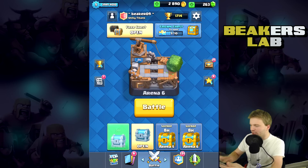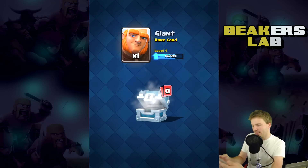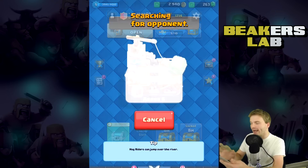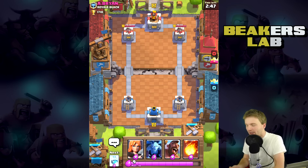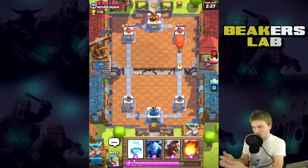Let's unlock a chest here and open this one — cool, we got a giant! Even though it's just one, it helps. Let's go again. Level six — yes, finally! We're having good luck today, we're not facing level eights every time. Usually I'm facing level eights every single time. Let's mute this guy. What do you guys think — start out with the valkyrie? I'll start out with the valkyrie and we'll just see what happens.